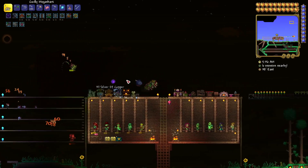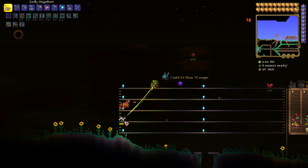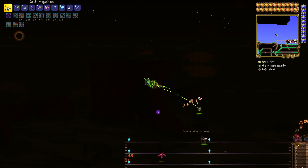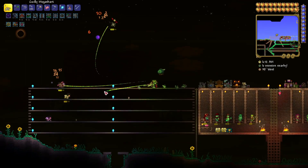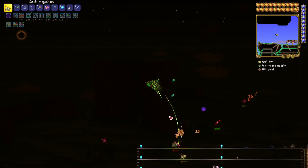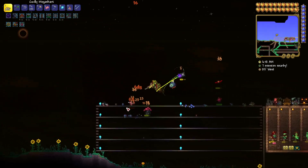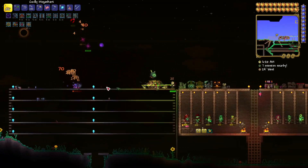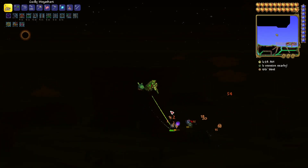Most of you will know already that Mothron can be quite difficult. So if you watch how I do it, you'll see one of the best ways to take out Mothron. What we're using today for the solar eclipse is the godly mega shark. We're using glorified bullets as well, so we don't really have to worry about aiming. And we have a lot of buffs going on as well.